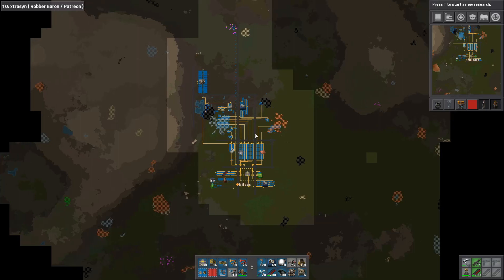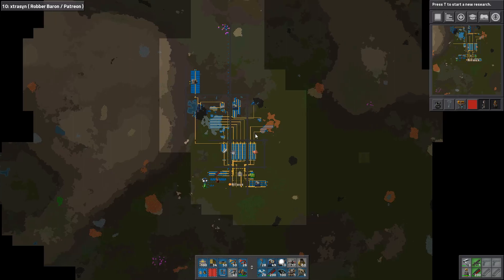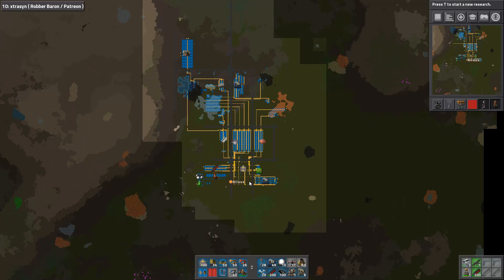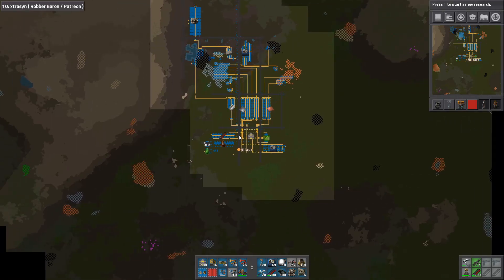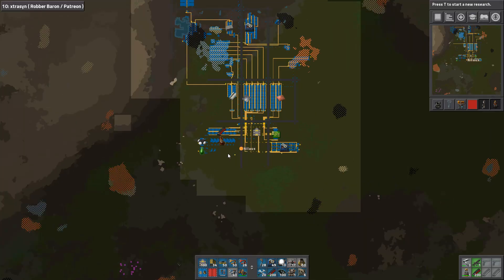Hello and welcome. My name is Nilous. This is episode 10 of our Final Factorio series. This one is brought to you by Extrasen. We are transitioning away from the early game and heading towards the two big gates in Factorio towards the mid game — that's red circuits and subsequently blue science. That's what we're going to work towards here.